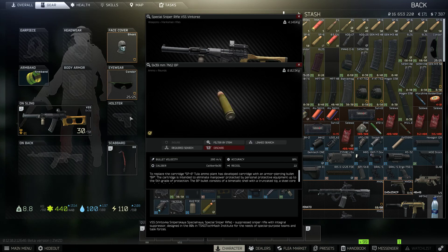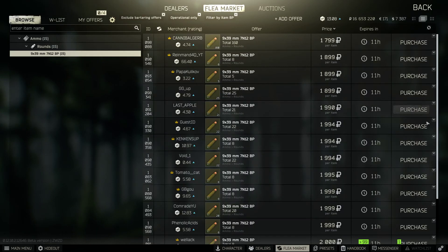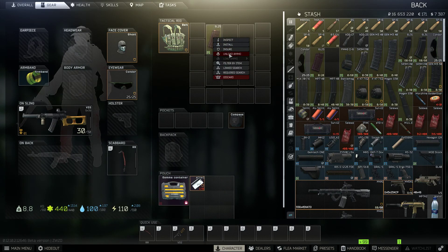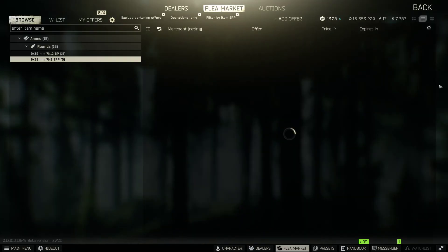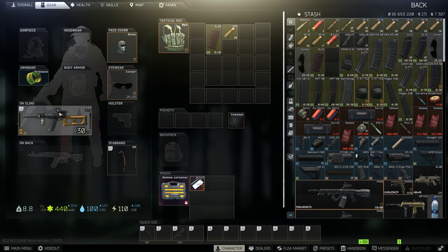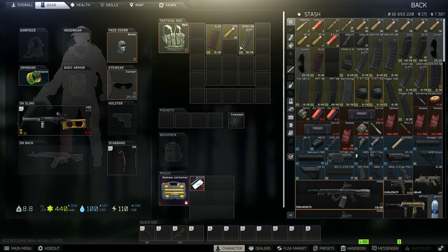You can use the BP rounds — these are the most expensive, running high on the market as you can see. Alternatively, you can use the SPP 7.62x25, which only goes for about a thousand rubles and works just the same. Always buy this instead, but if you have the other ones go for it. Another option is the SP6.